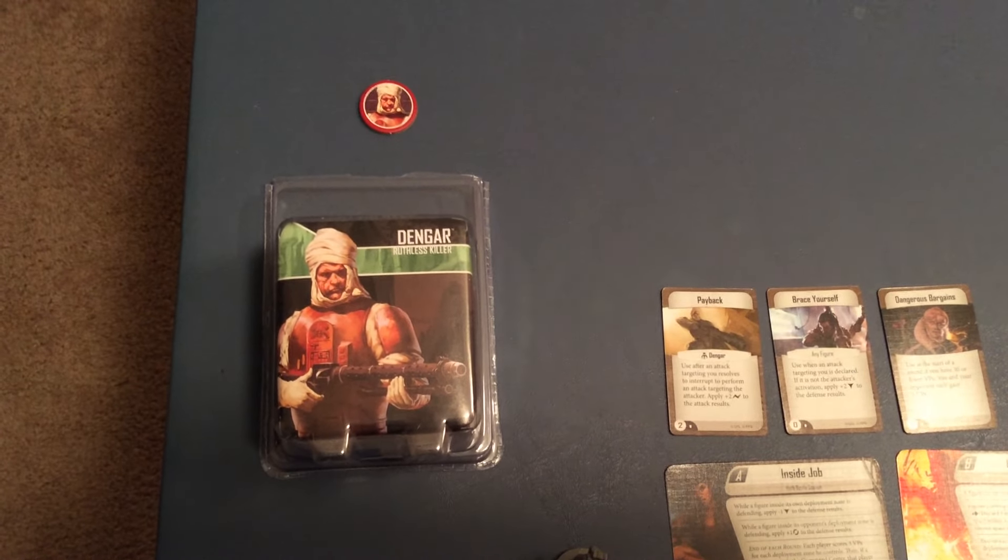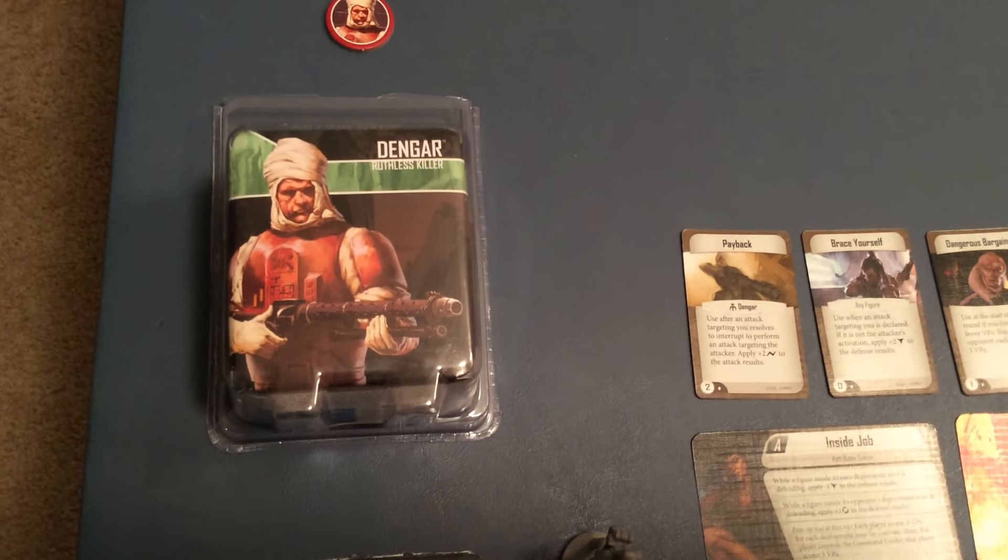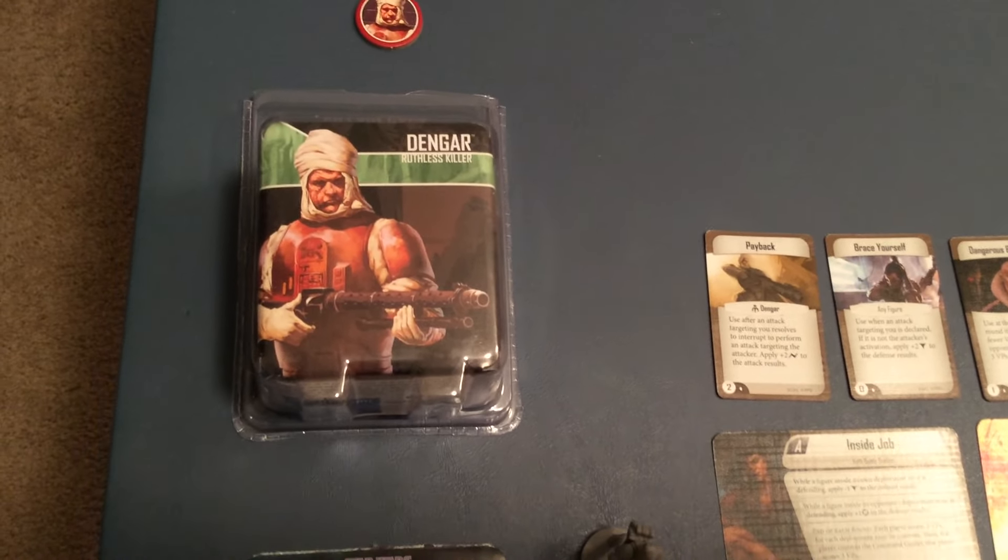Now in the Return to Hoth expansion, the large expansion for $60, you got a deployment card and this little token. If you want to actually buy it separately, you can get Dengar, Ruthless Killer, and get these items.